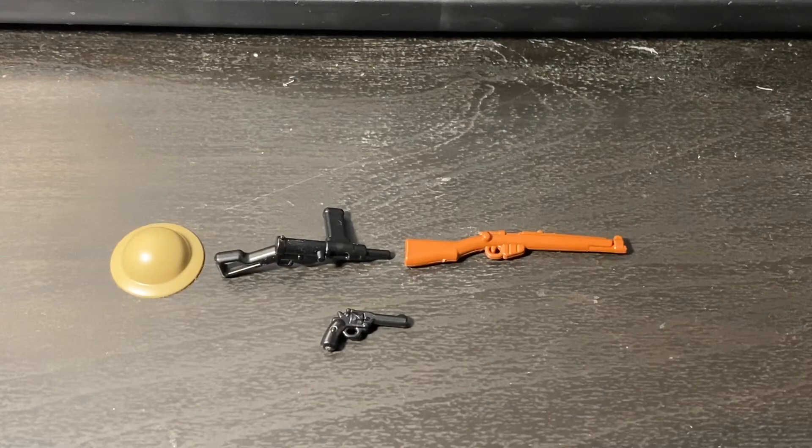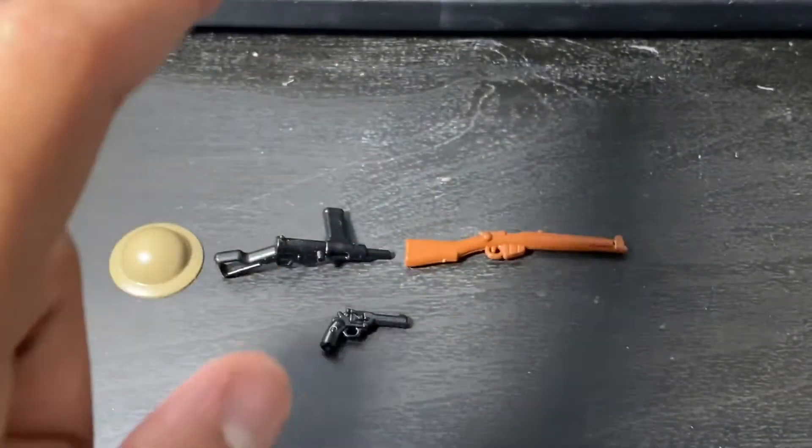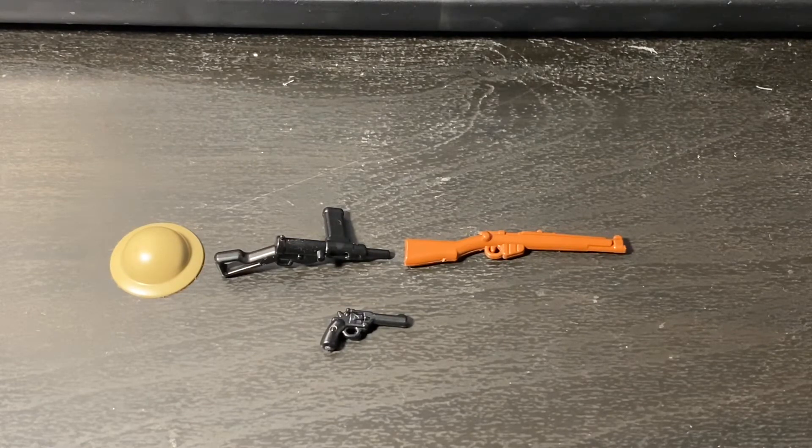Next up is the British. You have your Brodie helmet, your Sten submachine gun, the Lee Enfield, and the new Webley revolver. There are some changes from version 2 as well as some additions. The Lee Enfield replaces the Bren machine gun, which I don't really mind because I really do need Lee Enfields without bayonets for my World War I kit. The Webley revolver is also a welcome addition, as I need it for my World War I MOC.